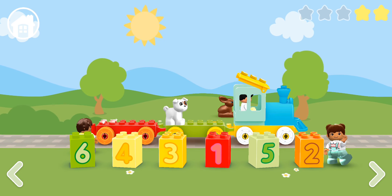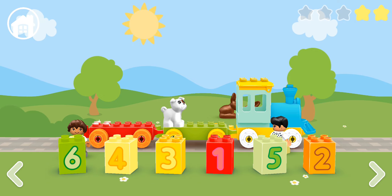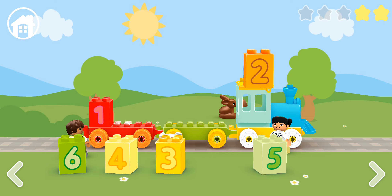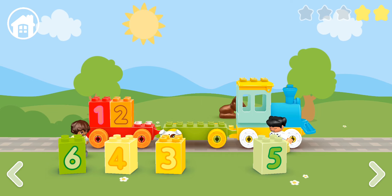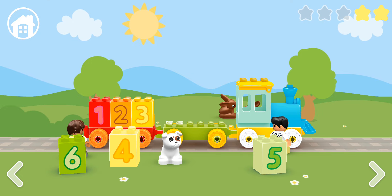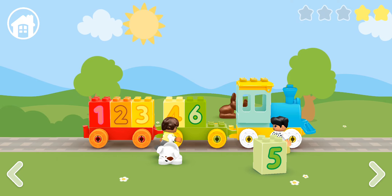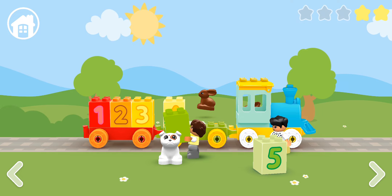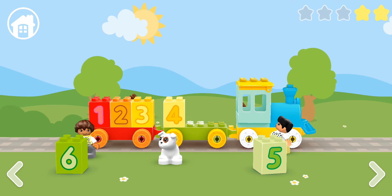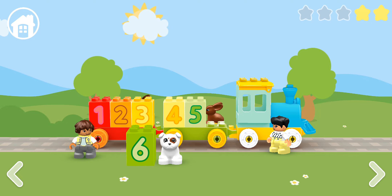This one is even harder than the last one. Let's see if we can put these numbers in the correct order again. One, two, three, four, six. Oh no, that's not the right one. Which number comes after four? Oh, it is five. Five, six.